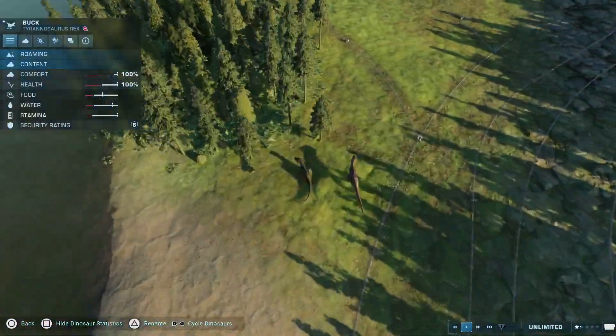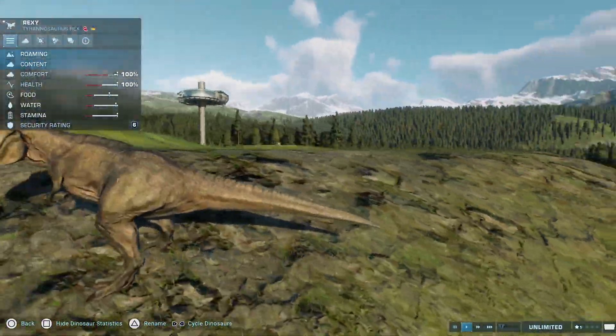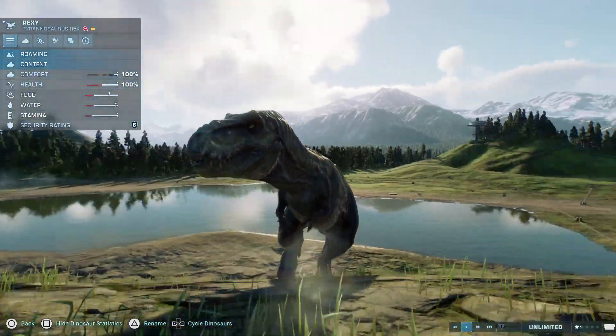And we have two T-Rexes from Isla Sorna — Doe and the Buck T-Rex — and Rexy from Isla Sorna, found on the mainland.